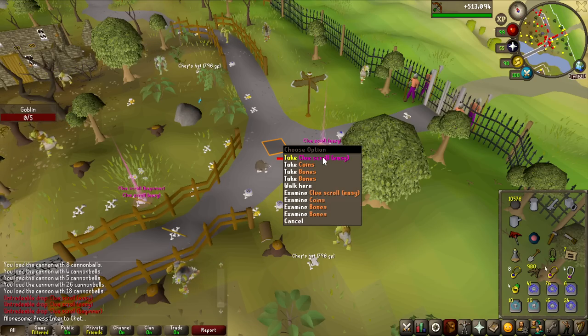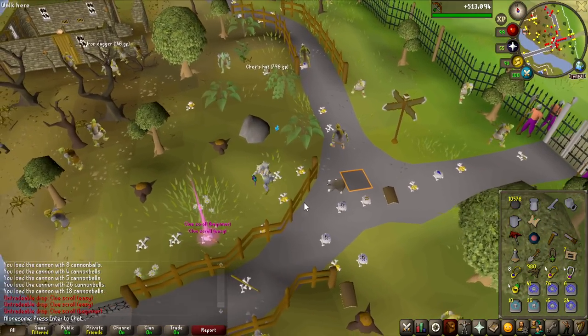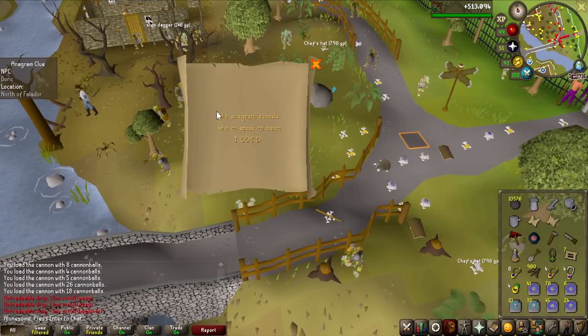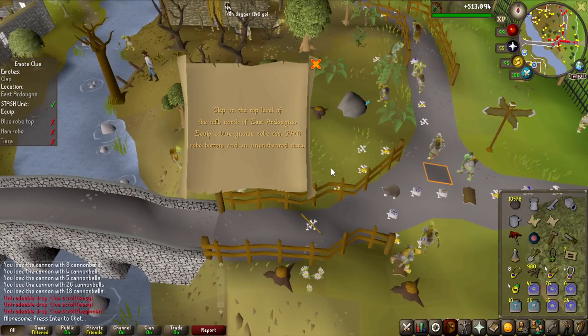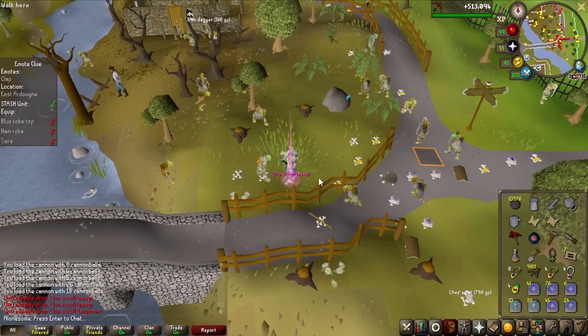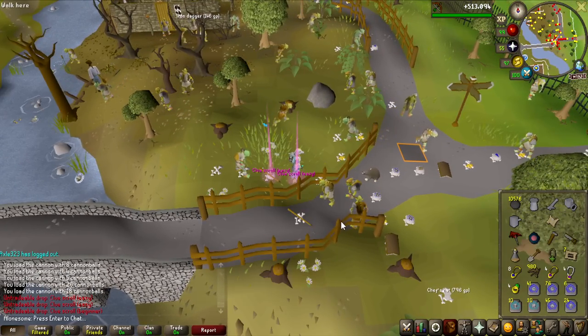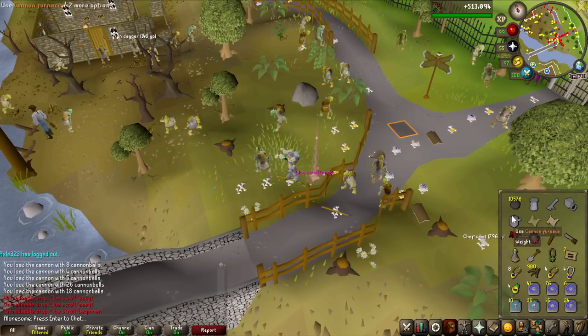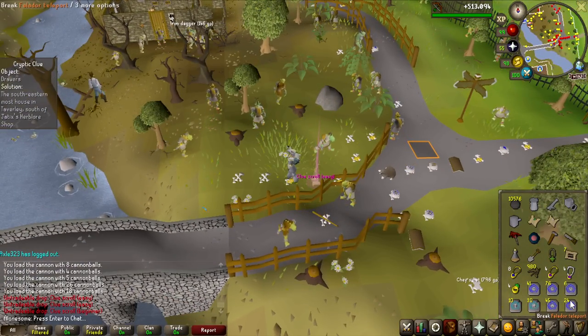Even killing goblins has all these loot beams that give me so much dopamine. It's going to be very fun to open all of the clue scrolls at the end of this. I think at this point I've probably built most of the stash units — I actually just ran around and bought like every item for every clue step. Very nice to have all the stash units done.